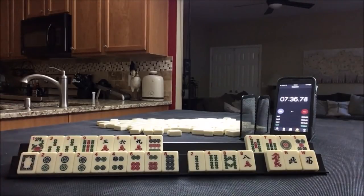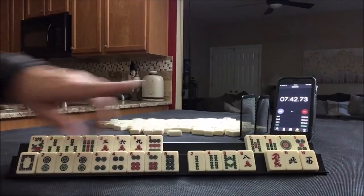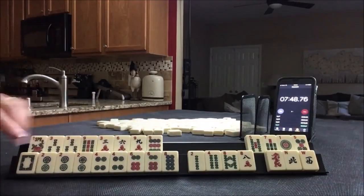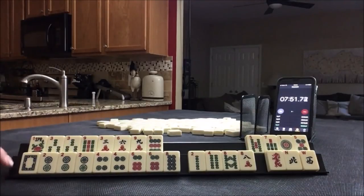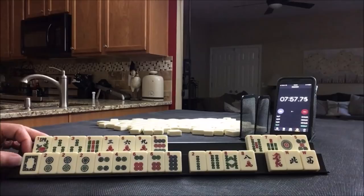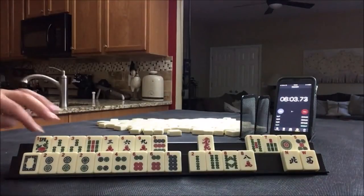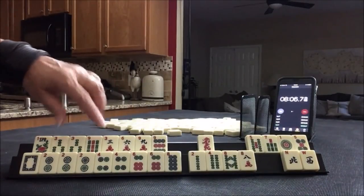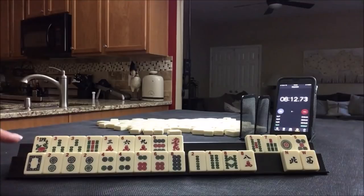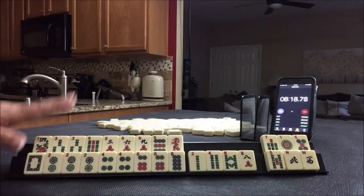We'd have to throw this away too. There's also a 2, 4, 6, 8 one-suit hand, third one down — that way we wouldn't have to throw any of these away. I think the other thing I would do is keep the red in case 3, 6, 9 turns into like numbers with nines or threes, and dragons could be used. So that's a little bit better having options.